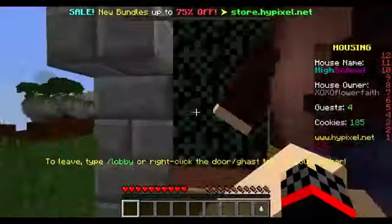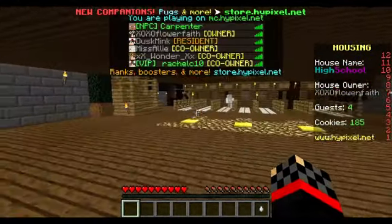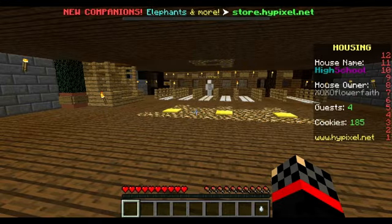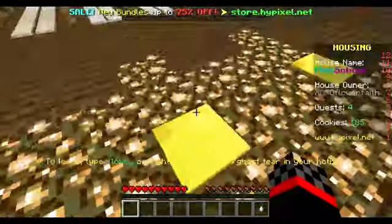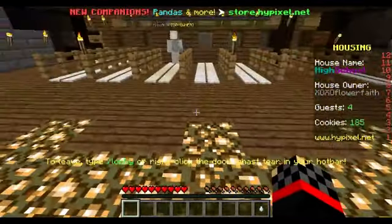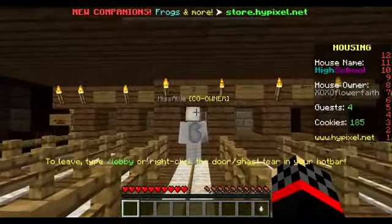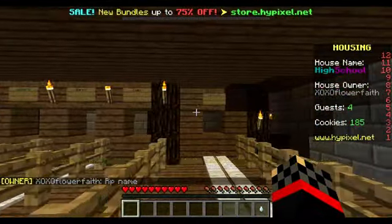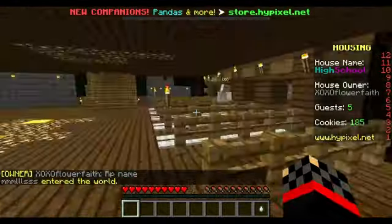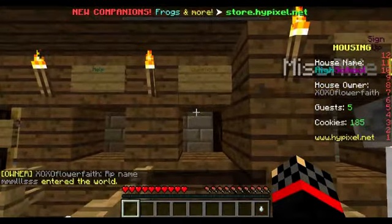So as we go in, we can see some plants - I can't think of what they call them now, it's like a pot with a plant in it. Then we've got some glowstone and some gold pressure plates. This looks like where we've got a sign up for lockers, dorm, clubs, and get a job. We've also got questions and help.